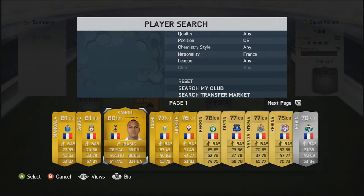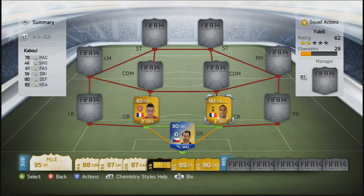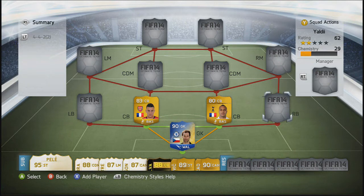Moving into the second centre back role, we're going to go with Kaboul. He gets a good link-up with Koscielny, considering they're both French. Kaboul also has good pace, similar to Koscielny, their stats are relatively the same, and they're both very good defenders. Kaboul also has 99 shot power — he has an absolute rocket on him.